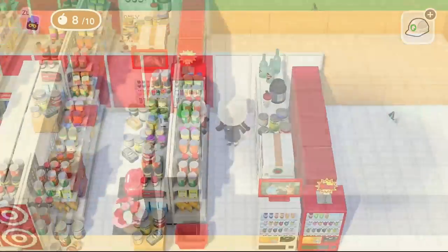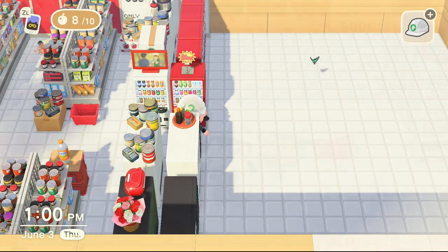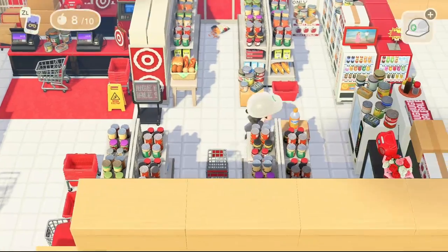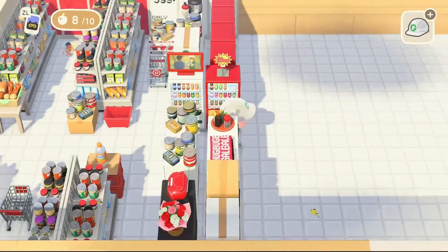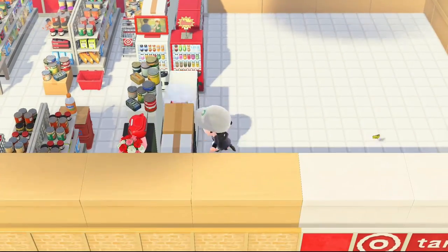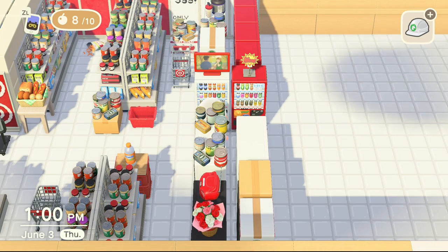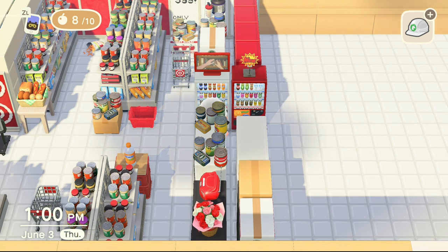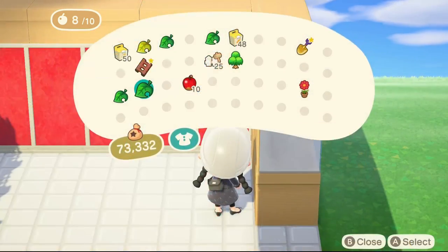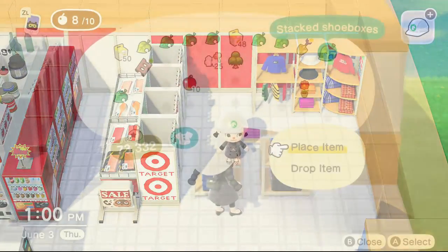Honestly, if I ever recreate Target I've learned the hard way I need to make this a lot bigger. I wanted to do a toy aisle and a pet section and just didn't have the space for it. If you want to get super accurate, you'll need to expand the backside dimensions. I'm going to be leaving this last corner of emptiness towards the back as my clothing section, and then I think I'll just do a small aisle of toiletries.